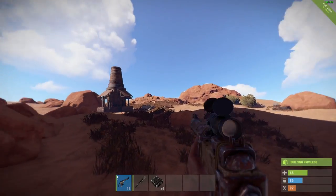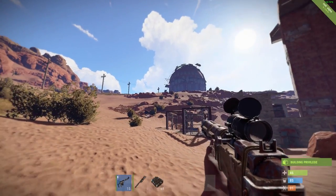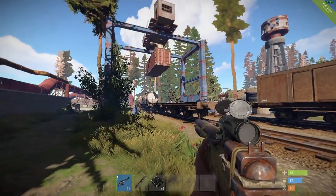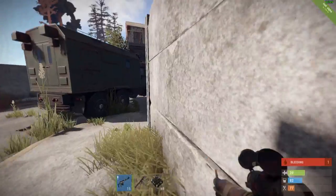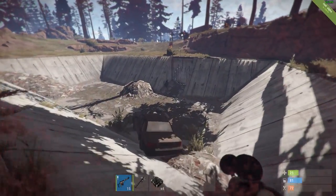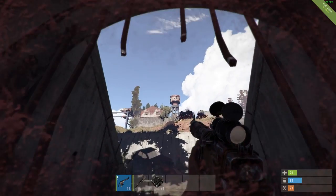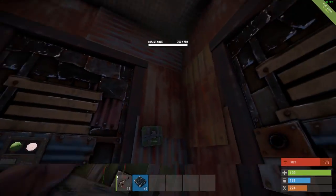This is around a base we built on the EGIO Rust server. Over at the mining quarry, the framerate is closer to about 20. And now I'm being attacked by the helicopter — trying to have any sort of firefight with this framerate is pretty much impossible. The framerate varies wildly; planting C4 all over this base, I'm getting up to 40 frames a second.